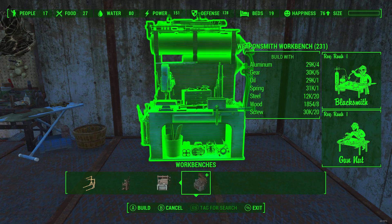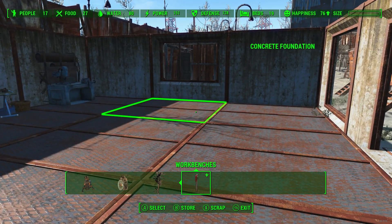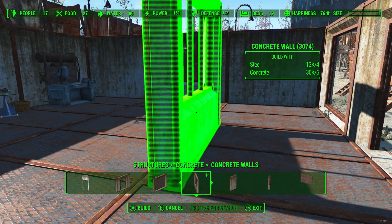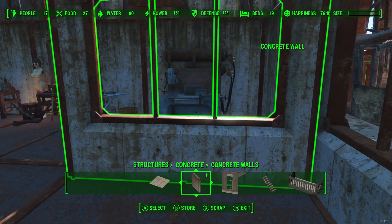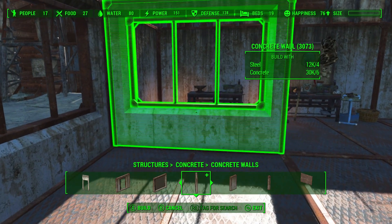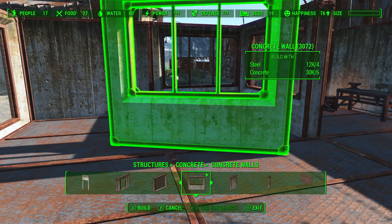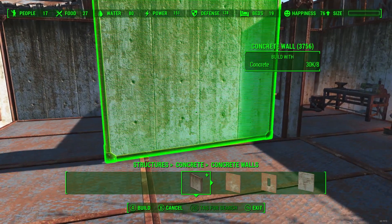There is an actual weapons smith workbench but I don't think anybody's actually utilized it yet. The weapon makers and armor makers are different as far as modders are concerned. Most armor smith armors you can create are done through the armor smith workbench, although some mod makers just use the chemistry station instead — don't know why you'd want to make armor out of a chemistry set, but it's up to the mod maker on what station they want to use.